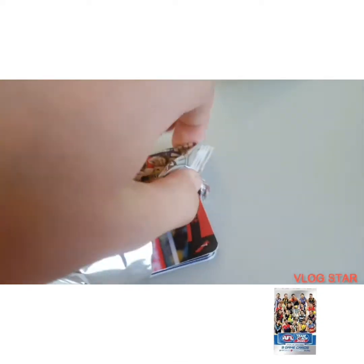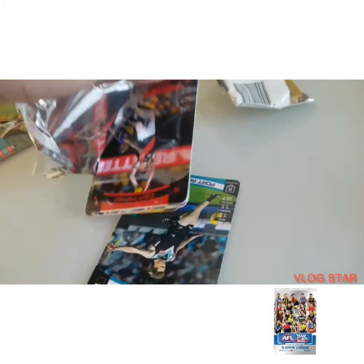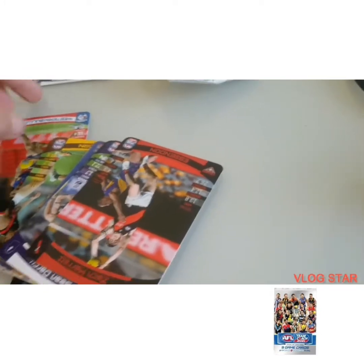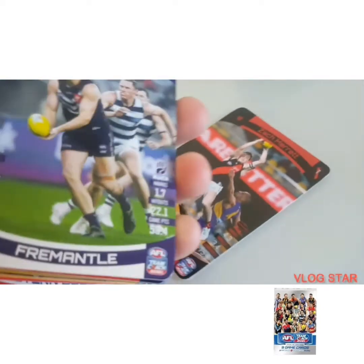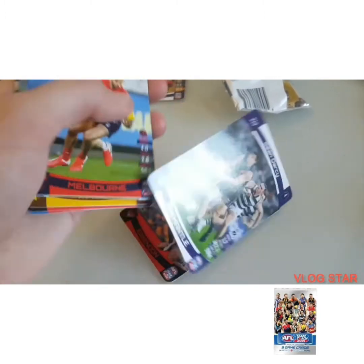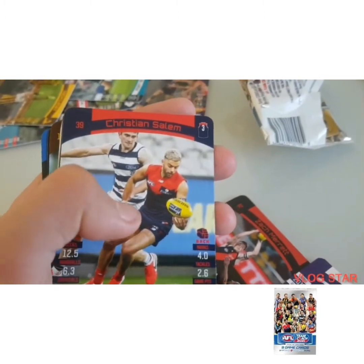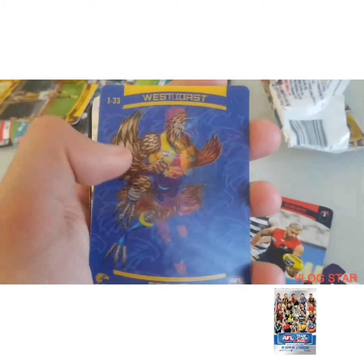All right, here we go, on with our last pack. First card we have Zach Barrett, second card we have Sean Darcy. The next card is Christian, and we've got a West Coast Eagles Mascot card.